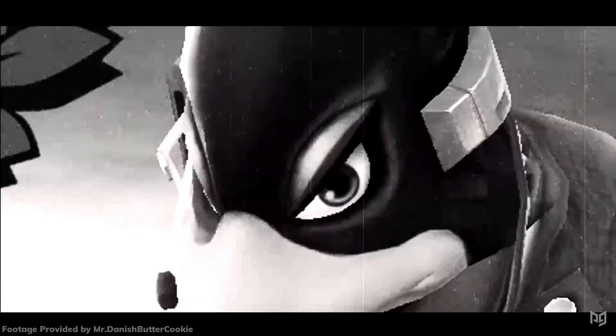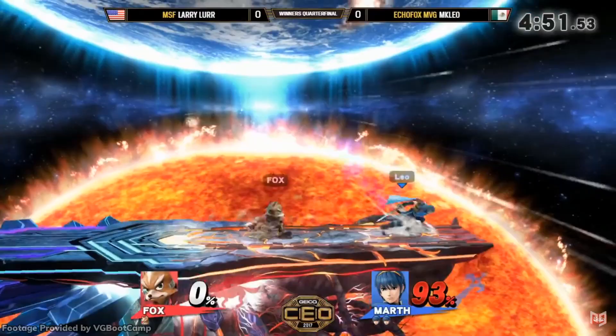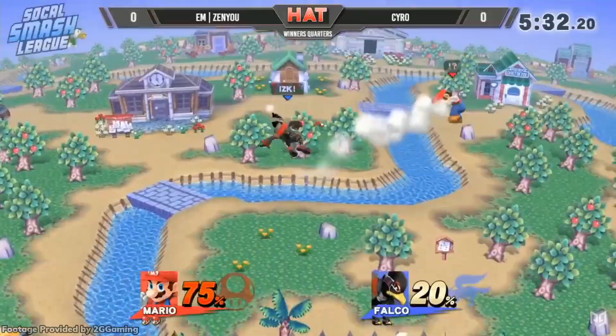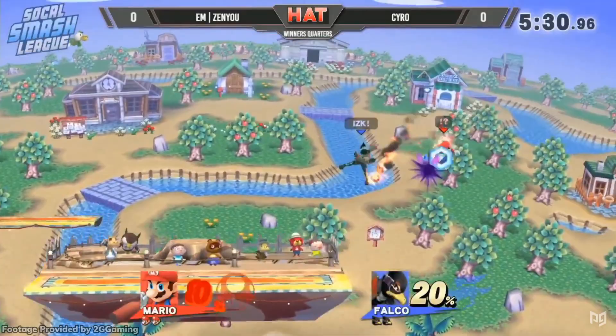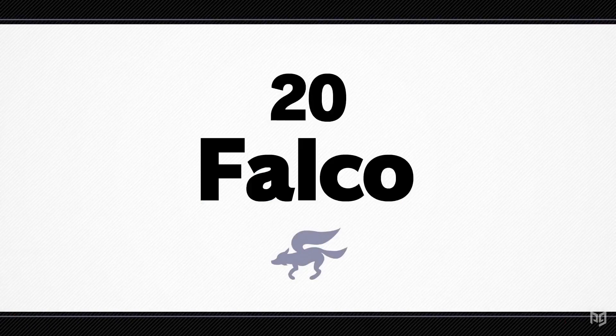Falco remained popular for combo videos and content, but even then he may have owed more to his reputation than what he really was. Larry Lurr switched over to the much more rewarding space animal, Fox — and that was maybe the most damning thing about Smash 4 Falco. The character was more unique than ever, and absolutely worse for it. Had he been closer to Fox's design like he was in Melee, he'd probably have been a lot better and more played.